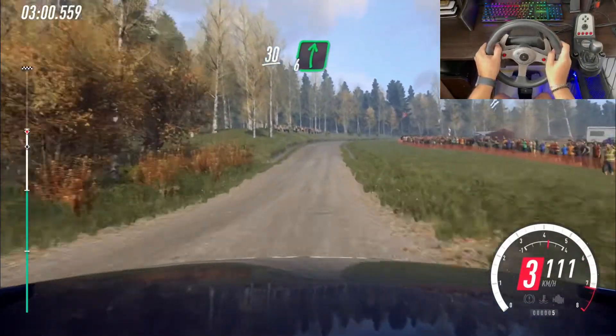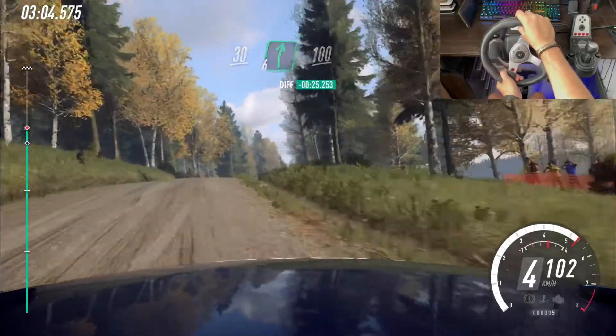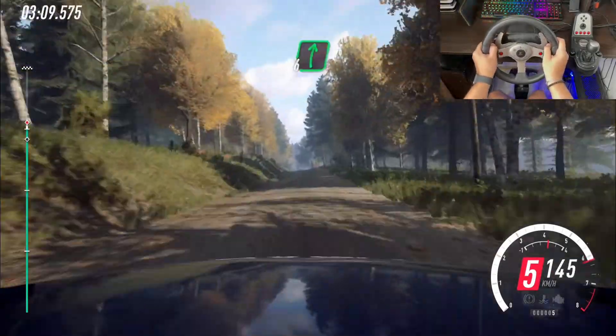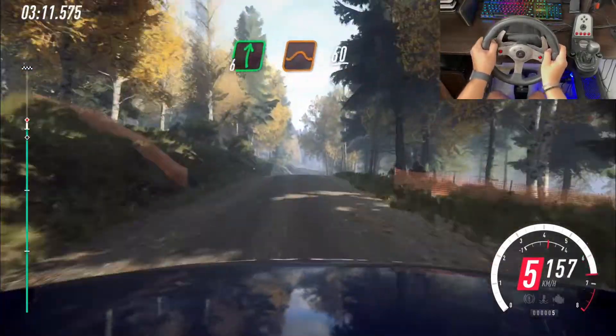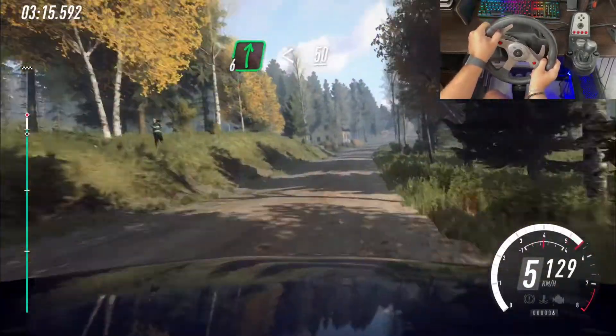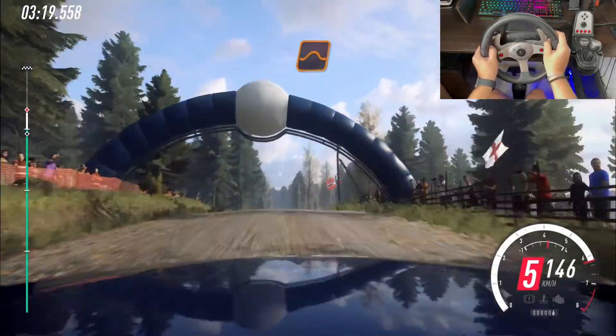6 right long of a crest, 100, keep middle of a jump, 30, flat right of a jump, 60, 6 right of a house, opens, 50, flat middle of a big jump, and flat jump, 100.